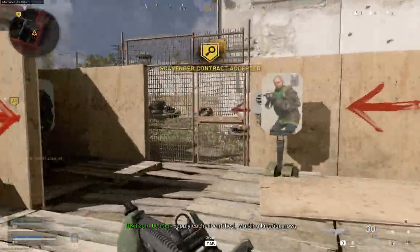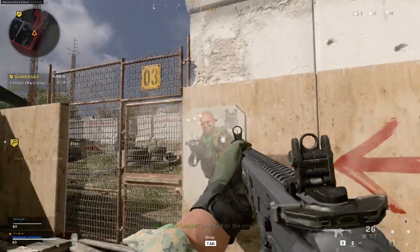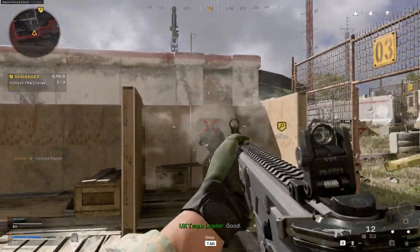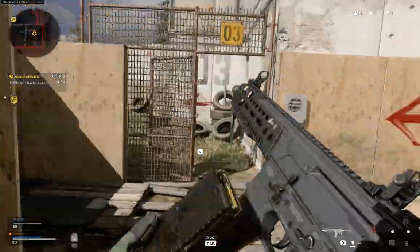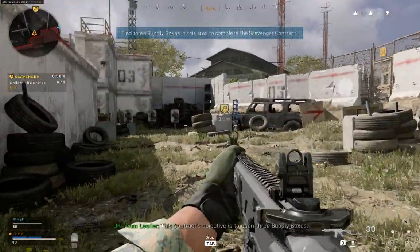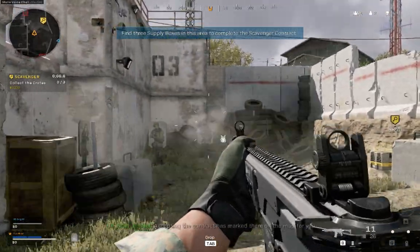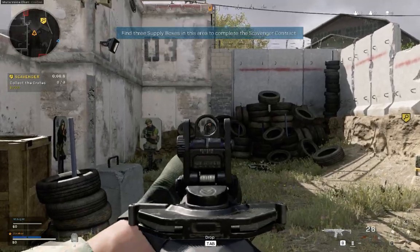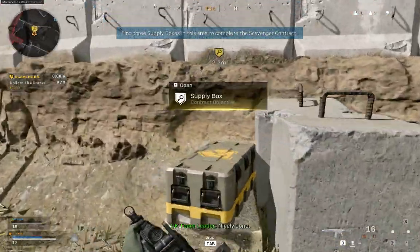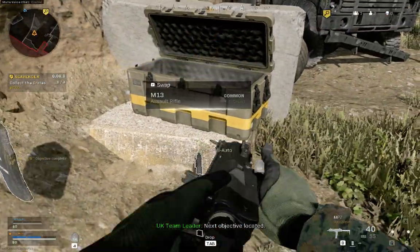Supply box identification. Marking location now. Proceed to the next area. Good. This contract's objective is to open three loot caps. Next objective located.